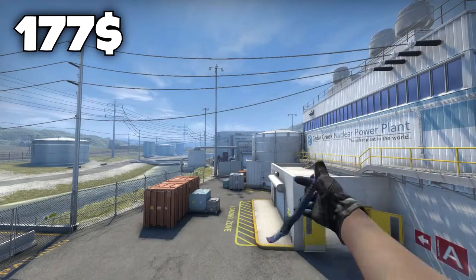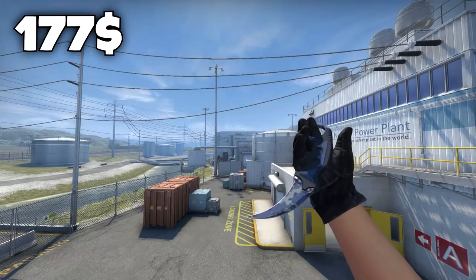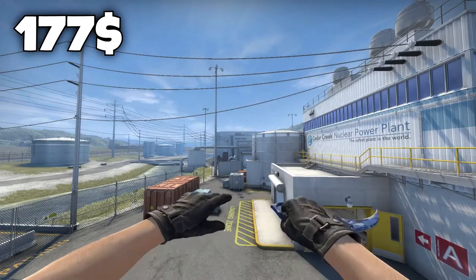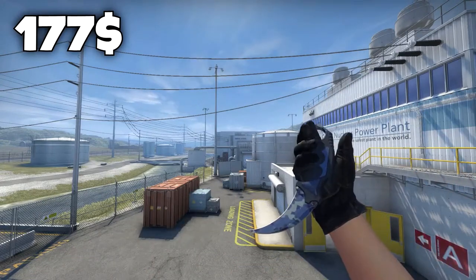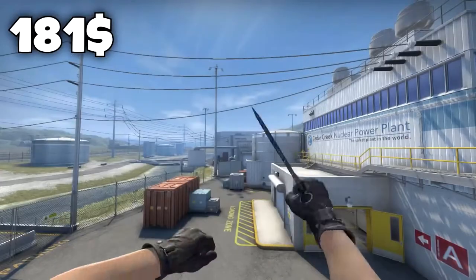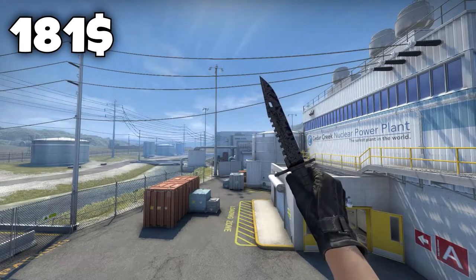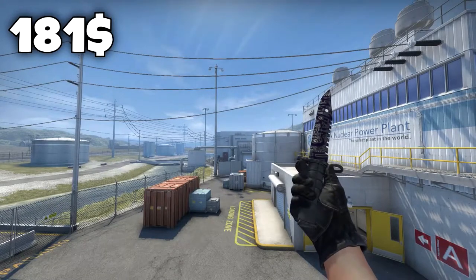The reason why I chose the Karambit Brightwater is because I really like the blue texture on it, and the field tested condition doesn't even look that bad on the blue water skin. The knife is only $177, so for this price range I think it would be a very nice price for the skin you're getting. The 3rd place for the $200 knife goes to the M9 Bayonet Freehand in field tested condition, which goes for $181.